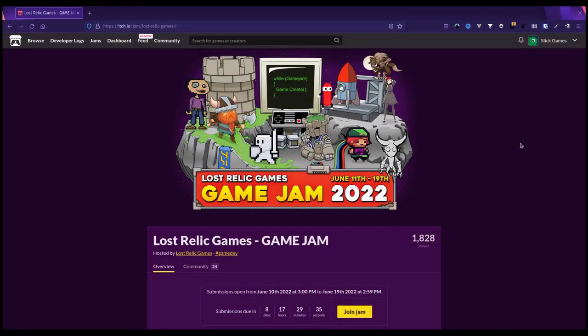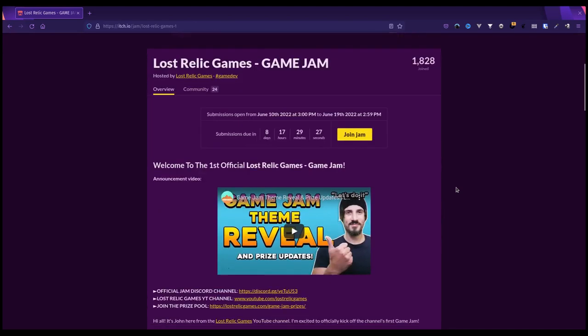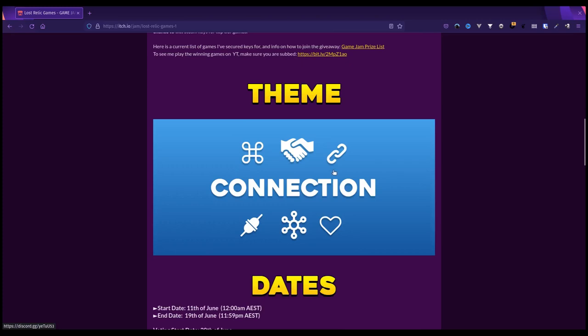I'm considering joining the Lost Relic Games Game Jam. I've been following the channel for quite a while and I really like the content, so I'm thinking I might get involved. I've got a couple of ideas — one would be a sliding puzzle game, not particularly original, but something I haven't tried before. I might try to connect the two sides of the level, since the theme is connection.